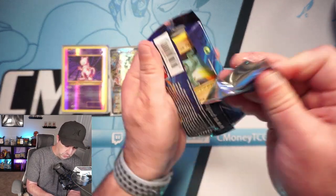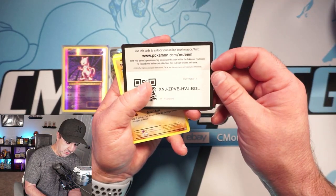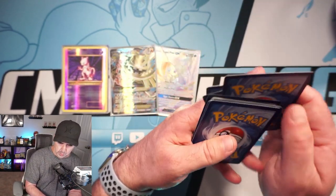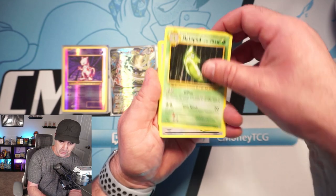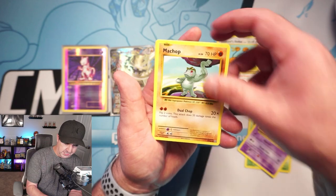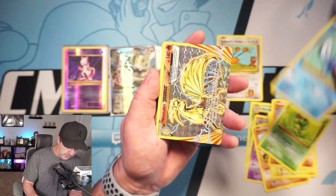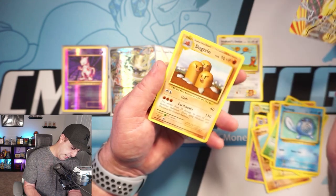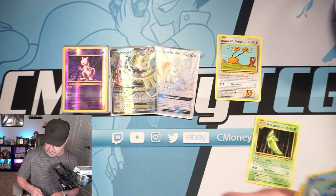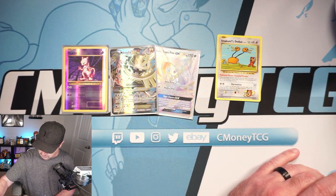And Evolutions — here's what we really wanted to open. Let's see if we can get something awesome out of this as well. It's three from the back for Evolutions — what a fantastic little Pokeball. That's actually a Secret Rare. Pretty cool. Diglett, Caterpie, Poliwag, Nine Tails Break, and a Dugtrio. I don't really care for break cards, so we'll throw those aside.